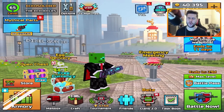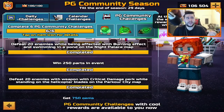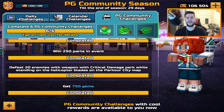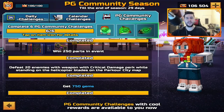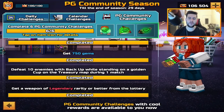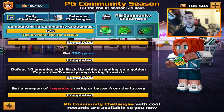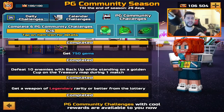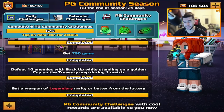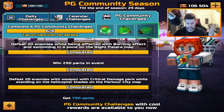New season, new challenges, new pain. I've done these and to be totally honest with you guys, they really weren't as hard as I was expecting them to be. Granted, win 250 parts in an event can be annoying, get 750 gems can be annoying, and of course the bottom one - get a weapon of legendary rarity or better from the lottery - those are pain. They're going to take quite some time. If you're a free-to-play player, that bottom one is incredibly hard - on my free-to-play account last season I couldn't get it done. I tried. I got two 250-key chests and it didn't work.